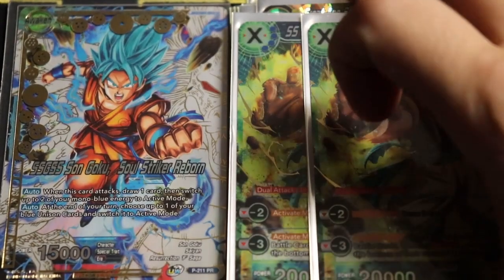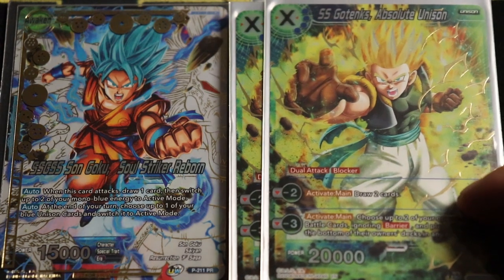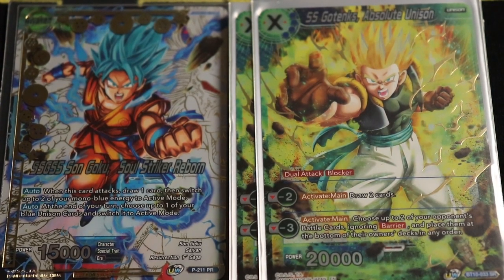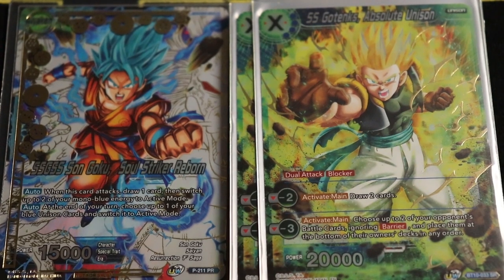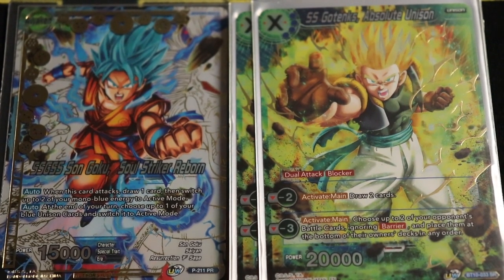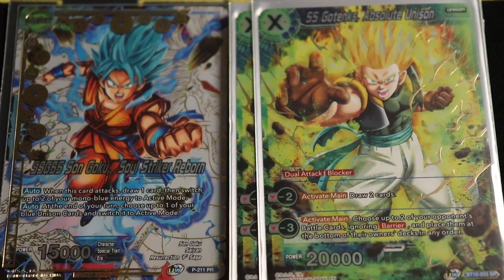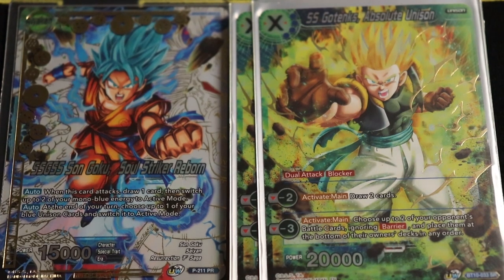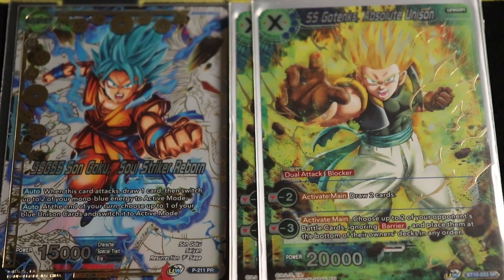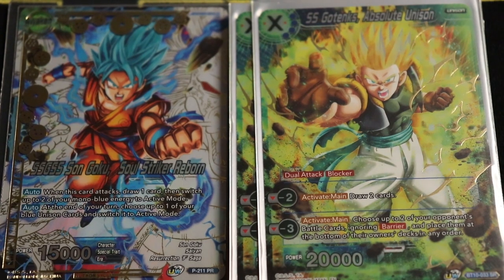Next for unisons is SS Gotenks Absolute Unison. If you have not acknowledged how good this guy is, pick up your copies while they're cheap. This is a dual-attacking blocker for four energy with a 20k base — your opponent has to combo up to 20 to successfully deal damage. He comes out with four counters, has two minus abilities, so you can effectively minus two him twice to draw four cards across two turns, or go for a big minus three and then use him as a blocker.